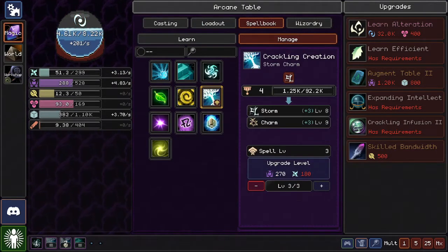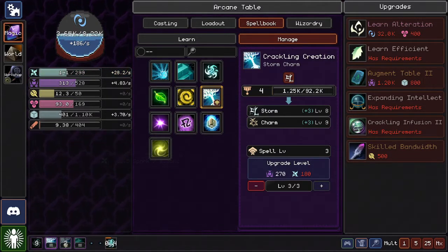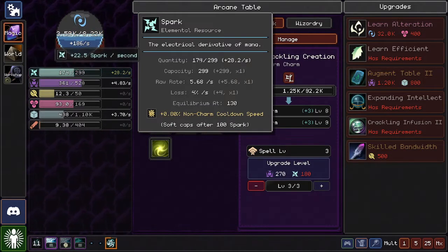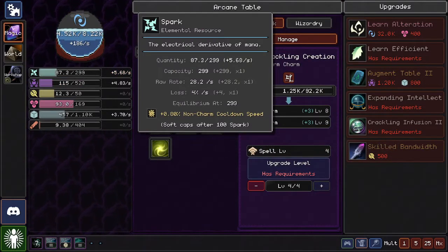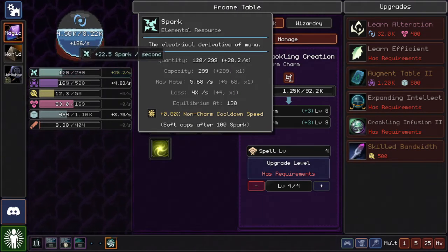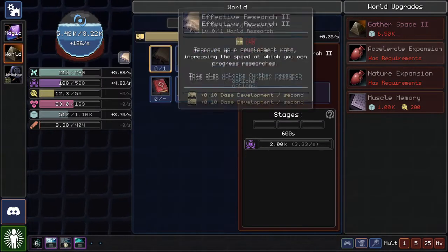We'll grab Energetic Confusion while we wait. Costs 100 to cast Cackling Creation — this should bump us up. Equilibrium at 130 — that's what it means, that's why it starts going down. Now that I've upgraded spark as a resource, the equilibrium is at max. I don't quite understand what changes the equilibrium — I would like to know. Oh hey, there's research available.